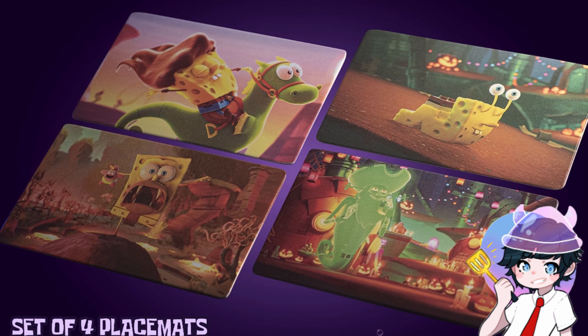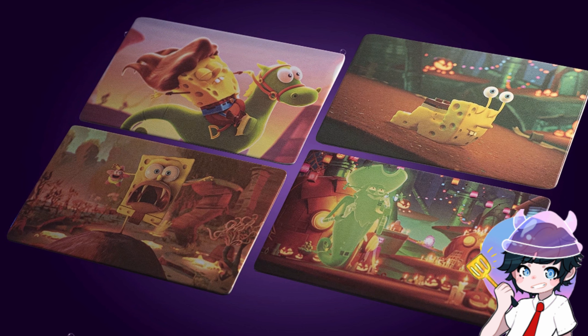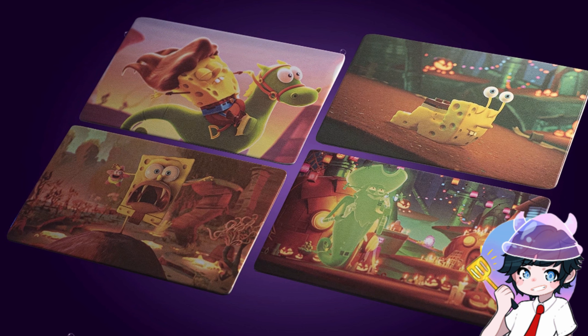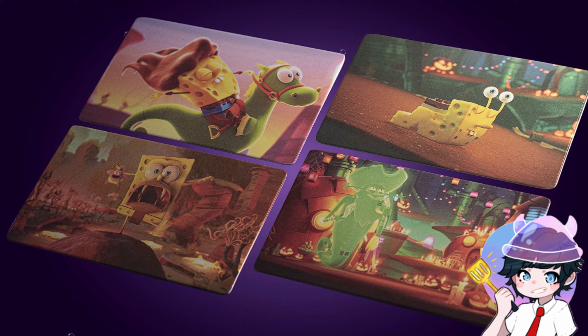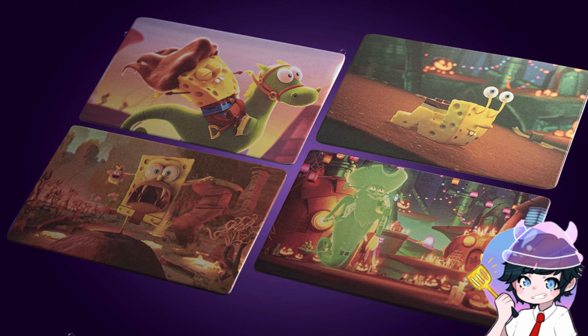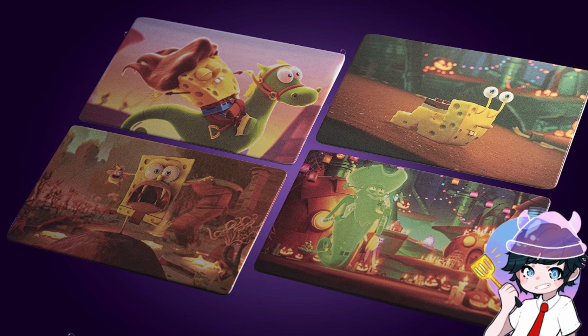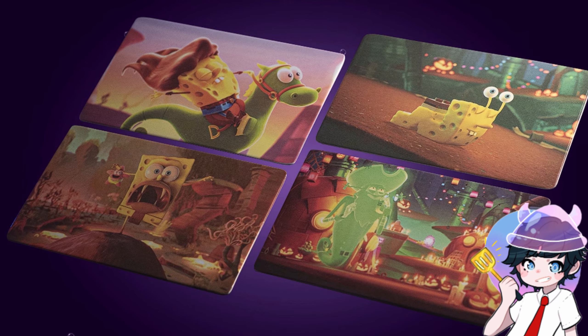Then you get a set of four placemats. We got Spongebob riding on Mystery with the long beautiful hair, then we got him as a snail from the episode I Was a Teenage Gary, then we also got caveman Spongebob riding on the rock, and then we have one of the Flying Dutchman — I think it was Rock Bottom.